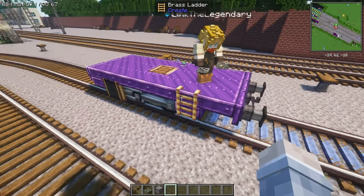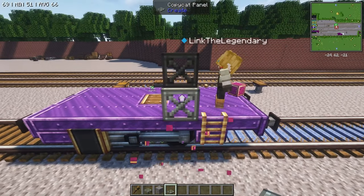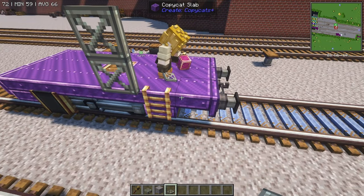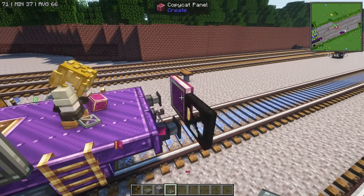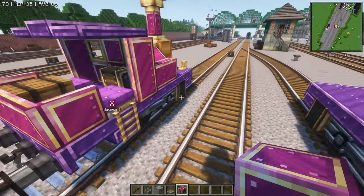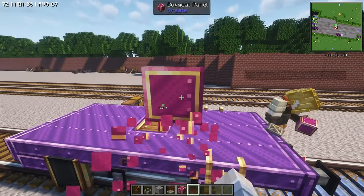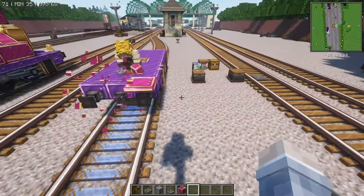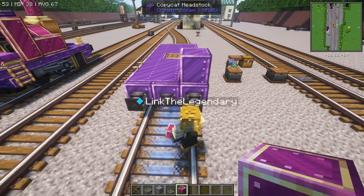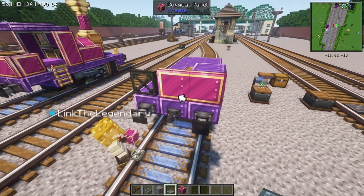Grab a copycat panel and put the magenta brass-wrapped local metal in your offhand. Make sure the panel is on the buffer — I did the wrong pieces, sorry. Go ahead and place a temporary block if you have trouble and just build across, just like this.